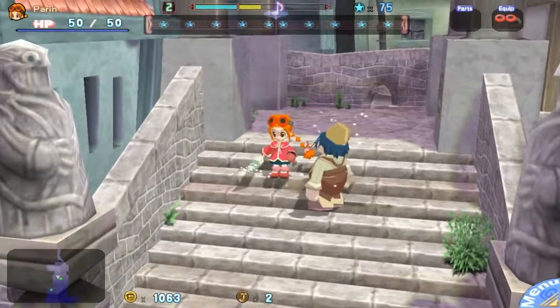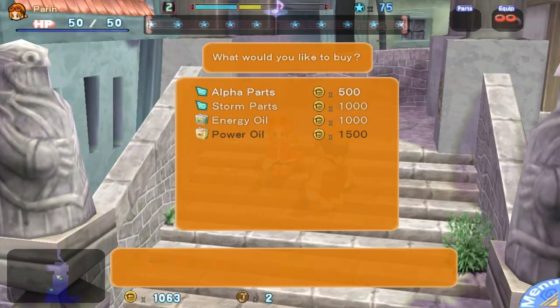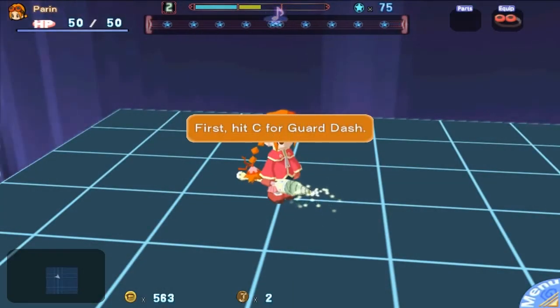This guy will sell you upgrades to your drill as well as hit on you. Let's go ahead and get the alpha parts - fan-freaking-tastic. We got our first super move. Press C for guard dash.